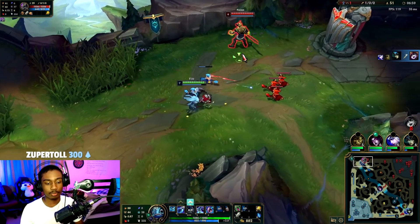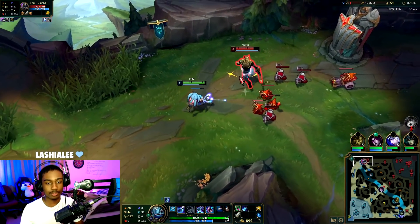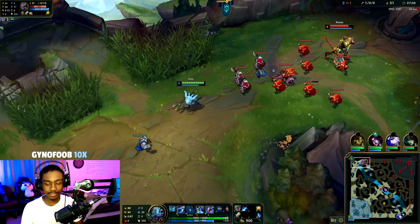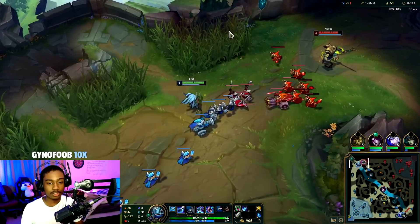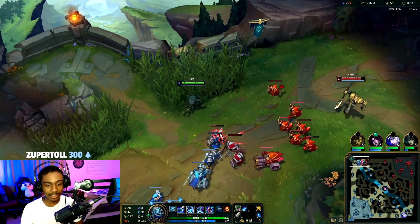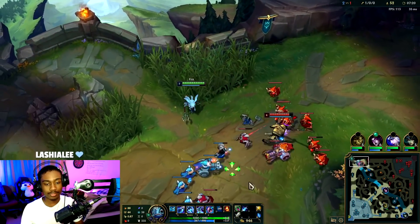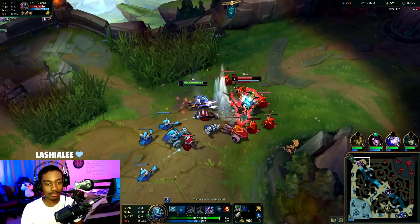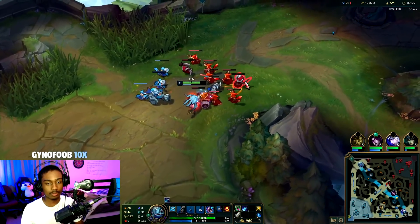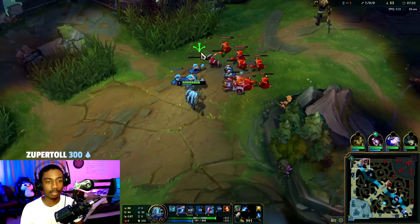Bot lane — yeah we could go for an auto W auto for Press the Attack. 51 CS to 31 — bad — and the wave will slowly bounce back to me and then we could set up a freeze. Easy peasy, lemon squeezy. Max E second for mobility — your E, Tidal Trickster, is what you're known for.